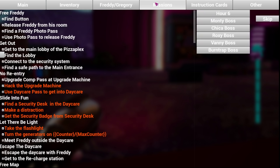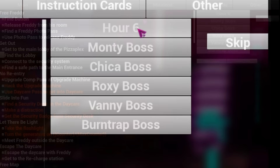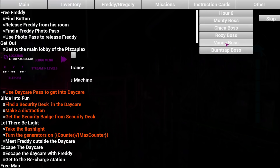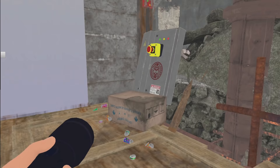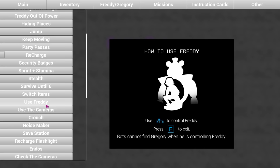On to the next tab: Missions. Here you can check off which missions you want the game to think you've completed. On the top right are various buttons that take you to a certain part of the game — the Monty, Chica, and Roxy boss buttons work as expected. Unlike on the minigames menu, the Vanny battle here actually works, but unfortunately just takes you back to the Phazorblast area. Burn Trap Battle warps you to the elevator you take down to the underground pizzeria.